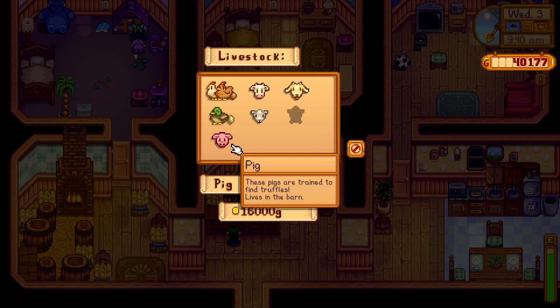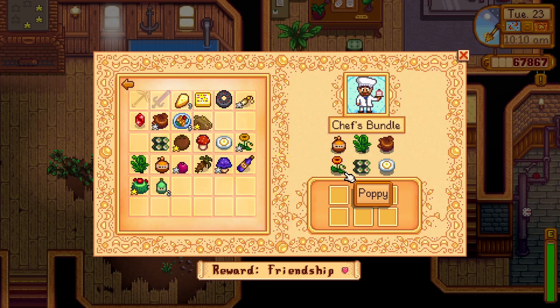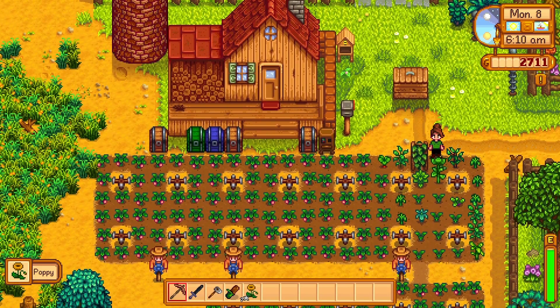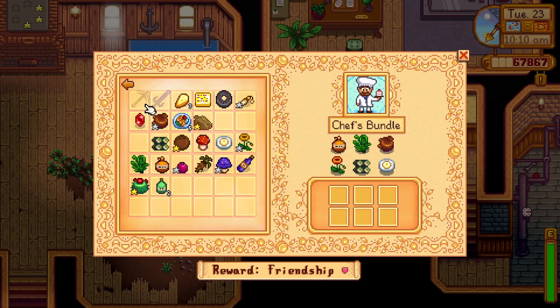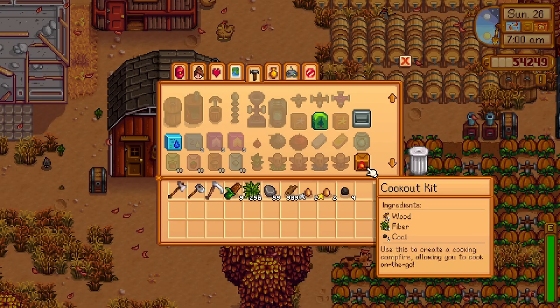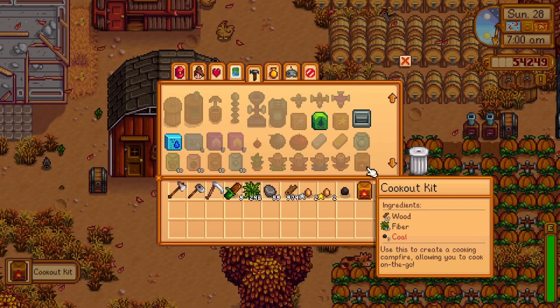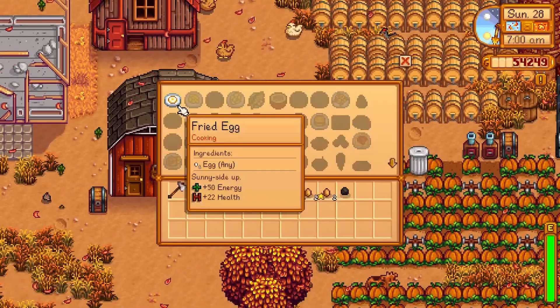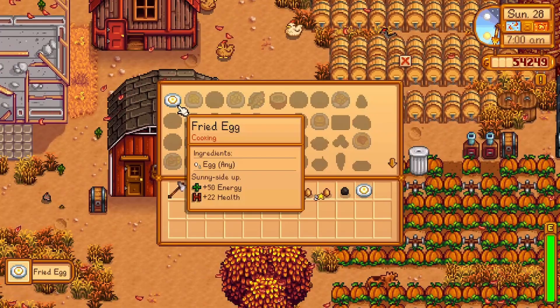They are not able to find truffles in winter. You will also need a Poppy. These are summer flowers which can be purchased from Pierre's shop and take 7 days to grow. To cook the next two recipe items, you will either need to have your farmhouse upgraded by Robin to add a kitchen, or craft a cookout kit. This is a crafting recipe available at foraging level 9. Note that any cookout kits left overnight will disappear the next day.